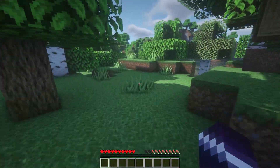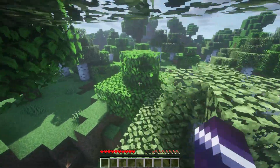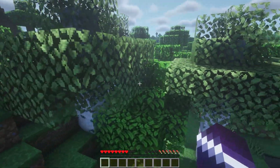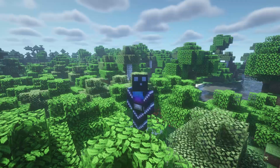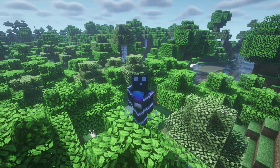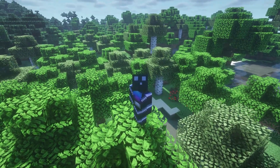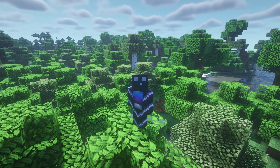My Minecraft 1.18 client has all the resources to play on a 1.17 server — it just also has the 1.18 resources. So if I would be running a 1.15 server, my 1.18 client would have all the resources to also play on that 1.15 server, because the 1.18 version has all the blocks and textures that were also in 1.15 and even more. But what happens when you join a newer Minecraft server version with an older client? The way Minecraft works is all the textures you see are stored locally on your own PC. So a Minecraft 1.15 client won't know the textures of 1.16, 1.17, and 1.18 because at the time that client was released those blocks didn't exist yet.